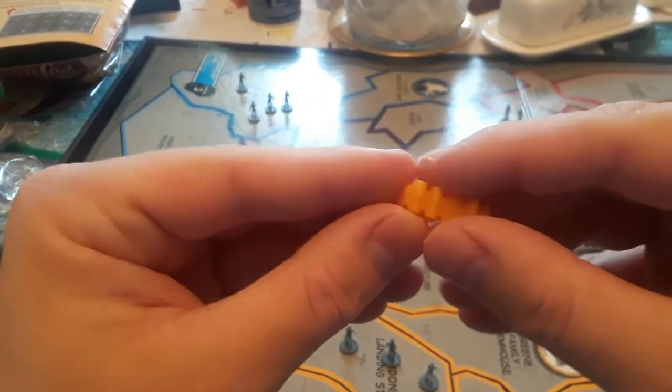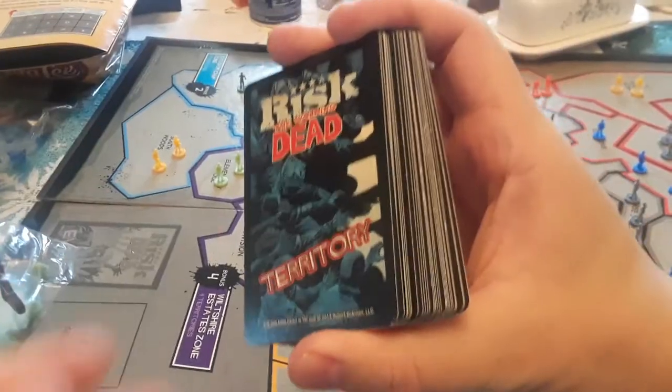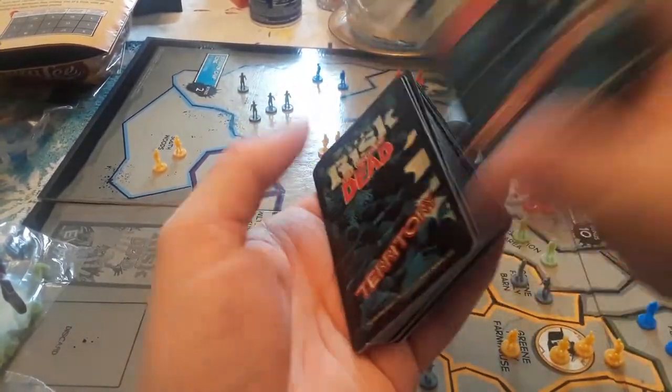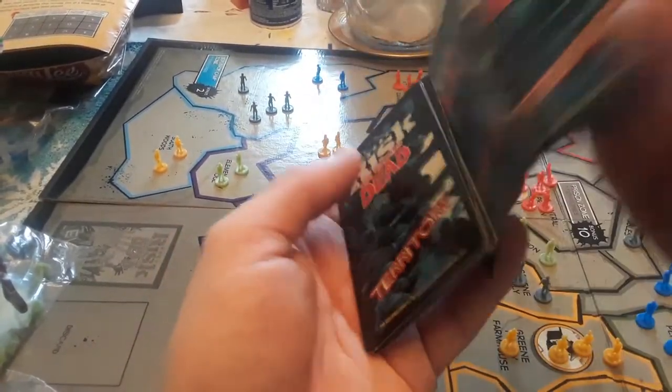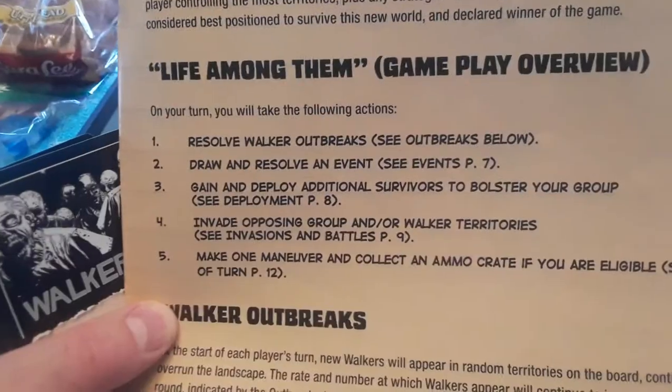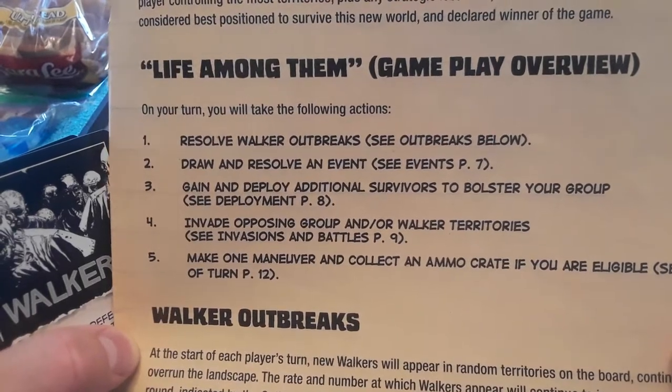After you're done with the territory cards and putting everything on the board, you shove them back. Here's what you do on each turn, and I'll explain how that works.